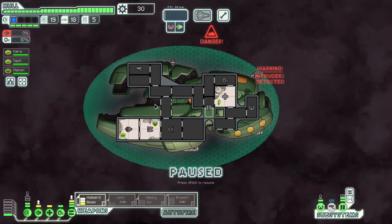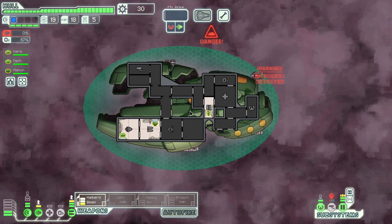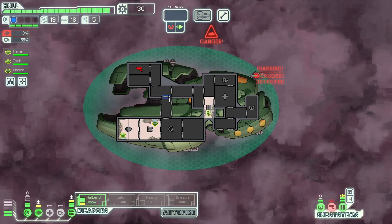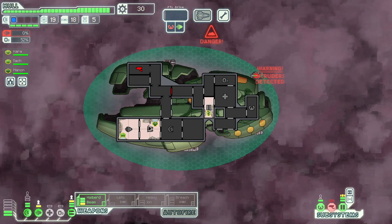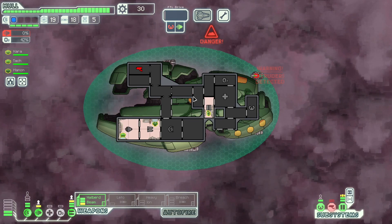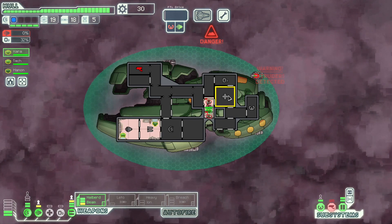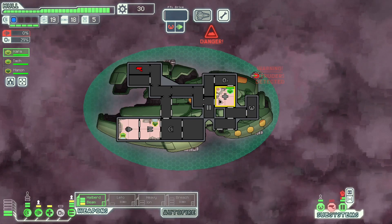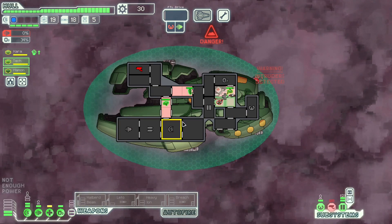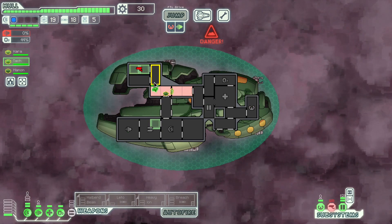Boarders have gone through our Zoltan Shield — they might break sensors, but probably not. We'll get door control as well to delay them. Is that going to vent out in time? No. I don't know whether these guys will even break through, but it doesn't matter — we'll just fight them in the med bay.